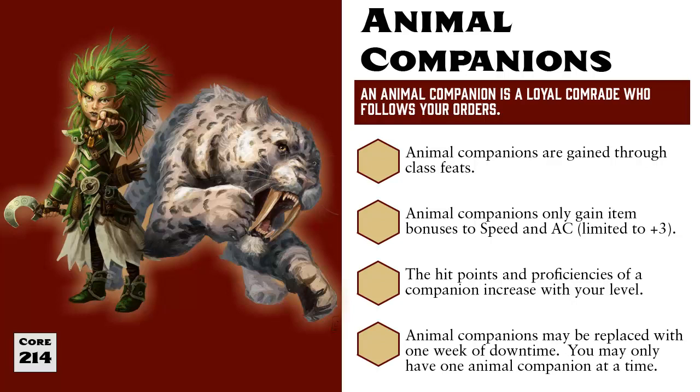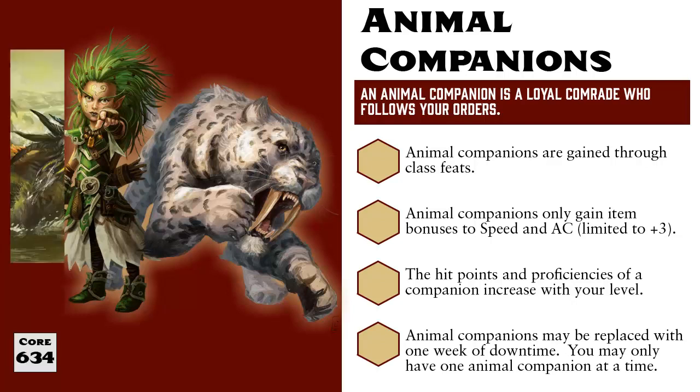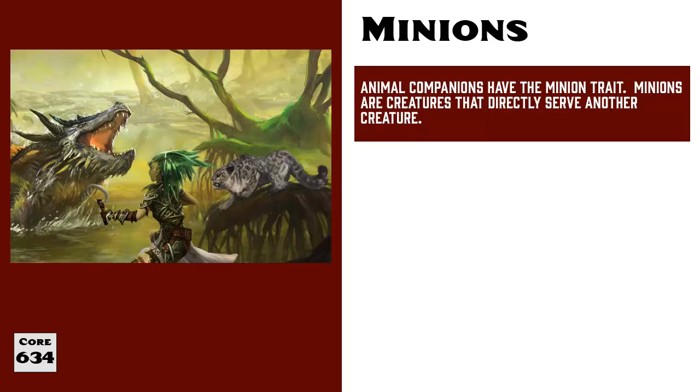And what is likely the biggest difference between Animal Companions and other animals is that Animal Companions have the Minion Trait. Thanks to the Minion Trait, you will have direct control over your Animal Companion, and they will act during your turn in the initiative order.